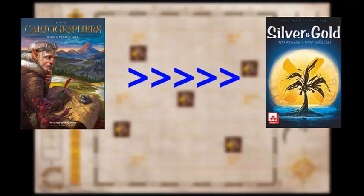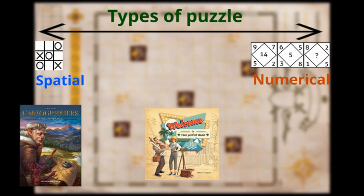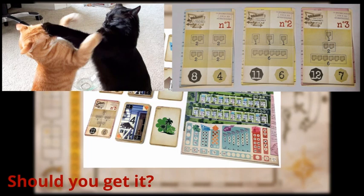Next, Welcome To — another flip and write about building your own neighborhood. It's a bit puzzlier than Cartographers, featuring a numerical and spatial puzzle element unlike Cartographers' purely spatial one. This is my second best flip and write game. It can fit any number of players just like Cartographers, though it's not quite as newbie-friendly. It doesn't have much player interaction, but I would still recommend it to anyone.